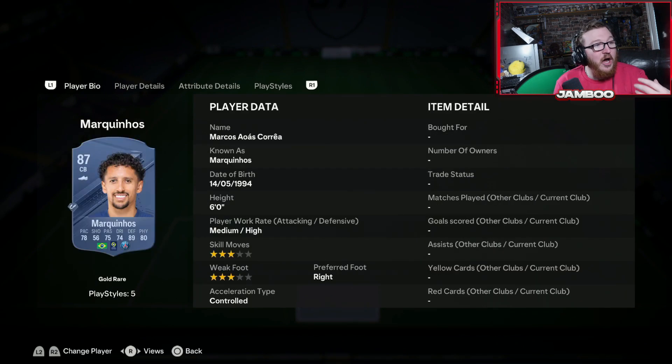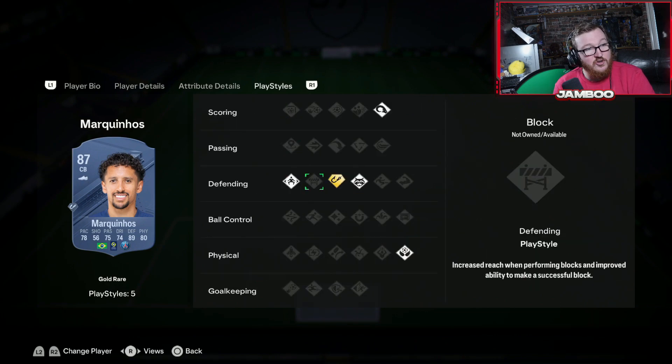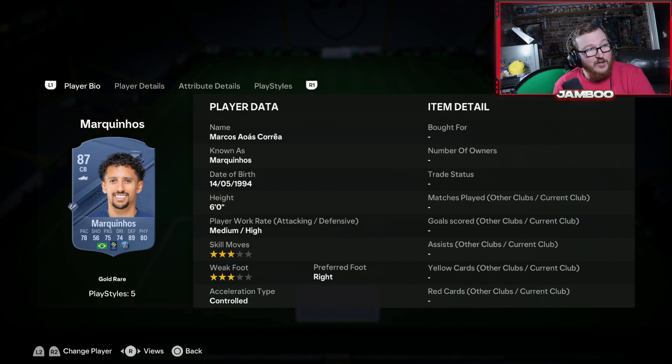Marquinhos — I really like this guy every FIFA. He's just always super solid. Obviously you have the PSG links as well, which always produce a great back line: Nuno Mendes, Hakimi, Kimpembe, Marquinhos — just always good. Good pace, insane passing, good on the ball, great defending and physicals. He has Jockey, Gold Intercept, Anticipate, Power Header, and Aerial as well.